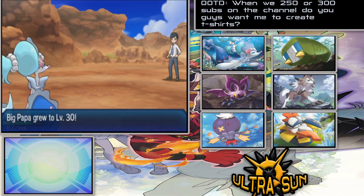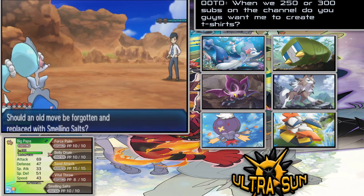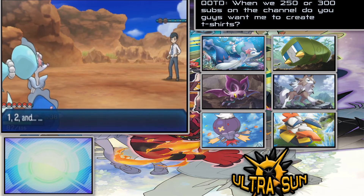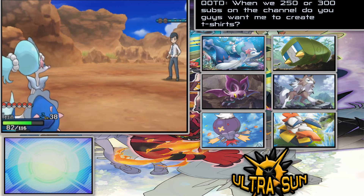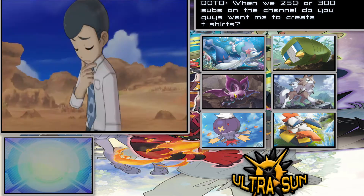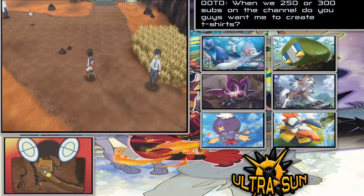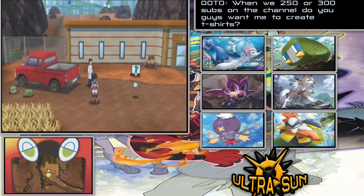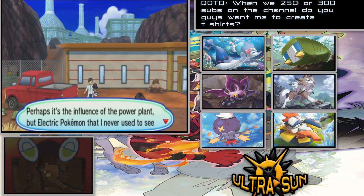Everyone gets some good experience. Big Papa is now at level 30 and wants to learn Smelly Salts. I'll forget Sand Attack since we don't really need it anymore — though I did want it as a backup during the Totem battle in case my Pokemon were getting knocked out and I needed it to cause misses. I wonder if there's supposed to be a cyclist mission type thing over here at the power plant.